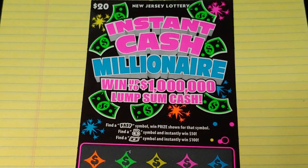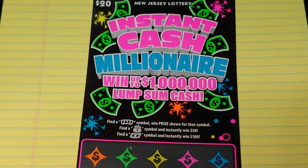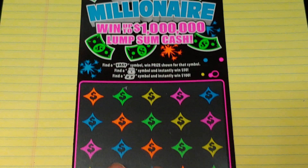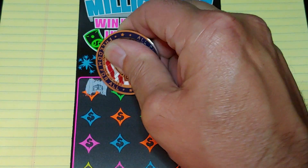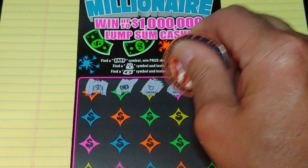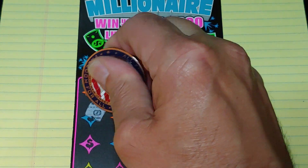Let's start with the Instant Cash Millionaire. We're looking for the fast symbol — get the fast symbol, win a prize. Get a money bag for $50, get a floating bill symbol, win $100. So let's see what we have: a wallet, a safe, a cherry, a medal, and a compass. So far nothing.